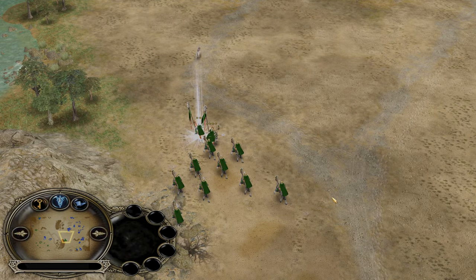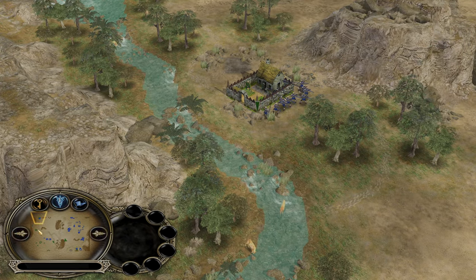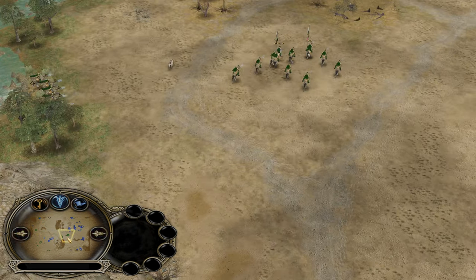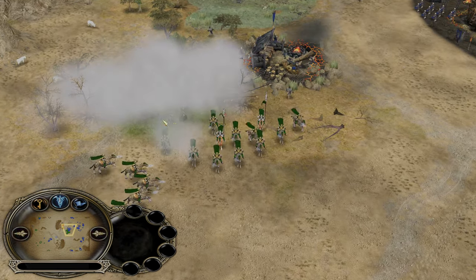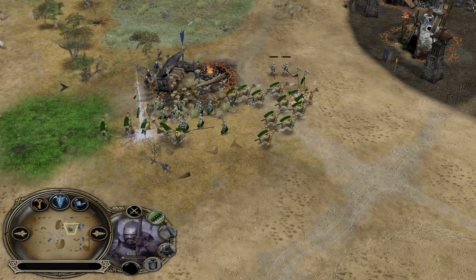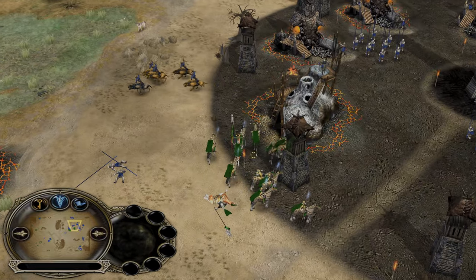For Mordor there are even more options: siege works, Mumakil, troll cage. But Isengard is dominating the map. The player forgot about a creep over here which can be easily taken. It looks like he's preparing for the first big rush — the Elven summon has been used; there's no orc horn, and now the Uruk pikemen will get slaughtered by the Elves. The first big rush is about to happen.